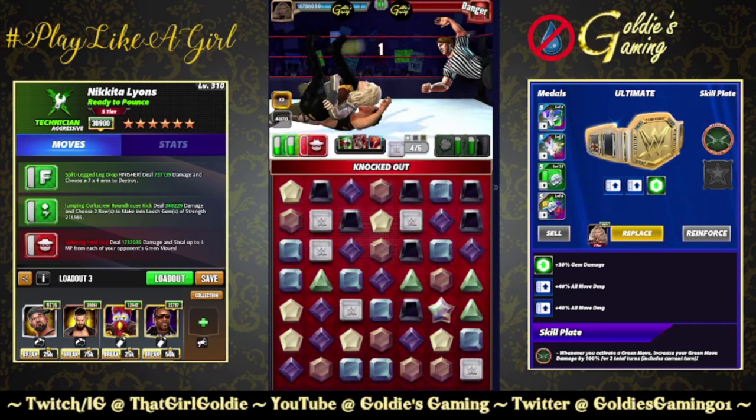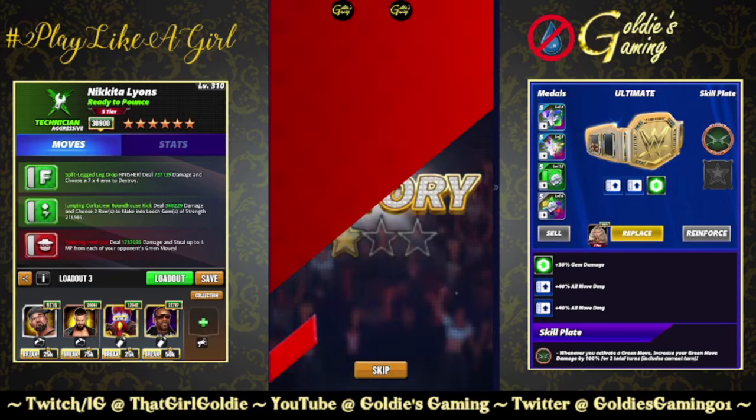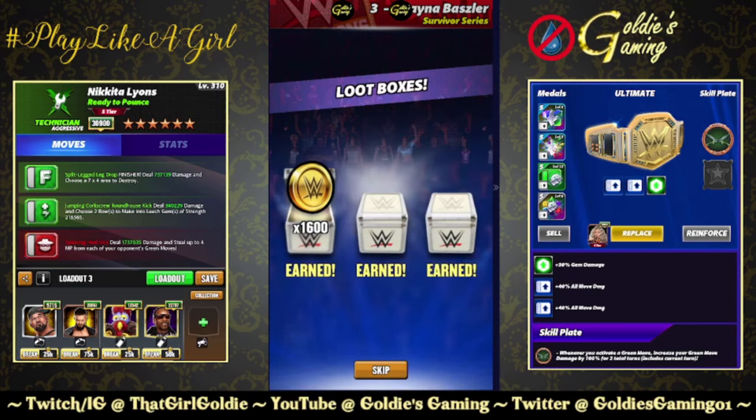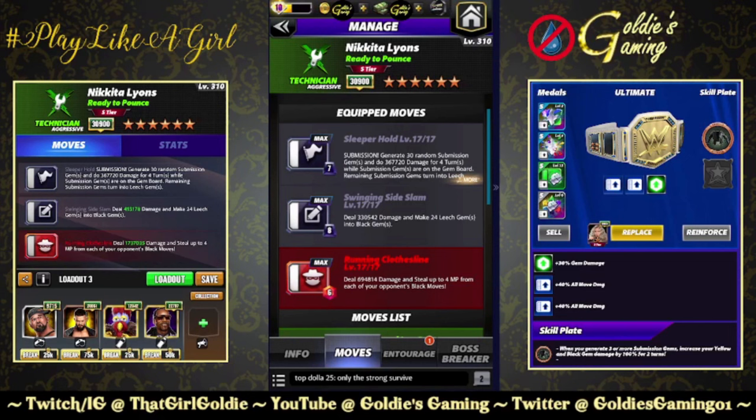You could also use the Aftershock plate if you wanted, just to help ensure you recycle the red — whenever you break three or more green gems, get three red MP at the end of your turn. That would work as well. She does have another MP steal, so let's take a look at that. She has two MP steals with the exact same damage and MP stolen, just different colors. The Running Clothesline: 6 MP, 694,814 damage and steals up to four MP from each of your opponent's black moves. So we've got to run some black moves.